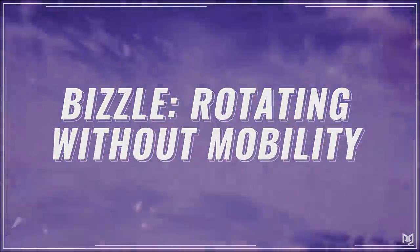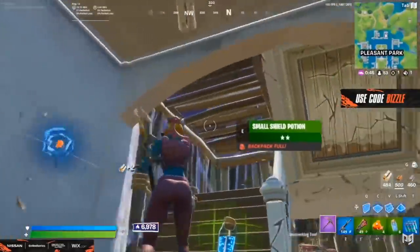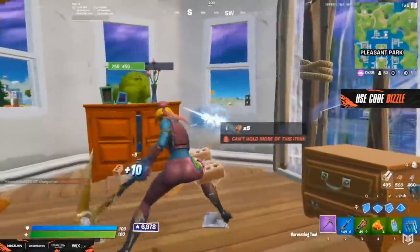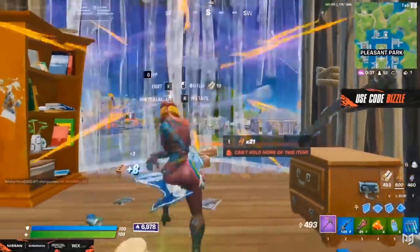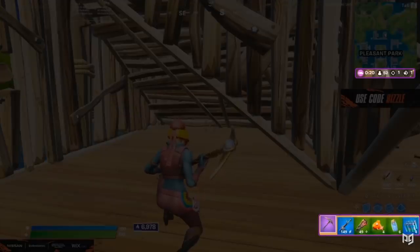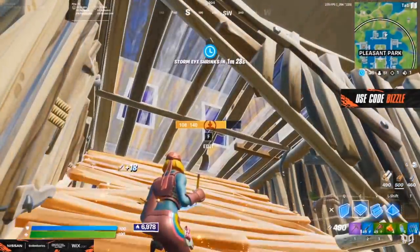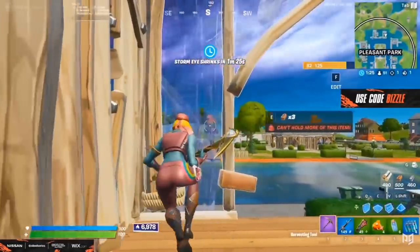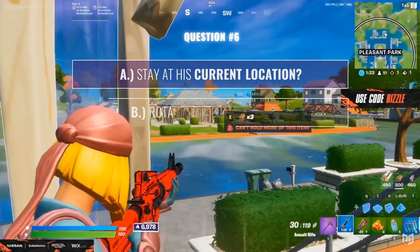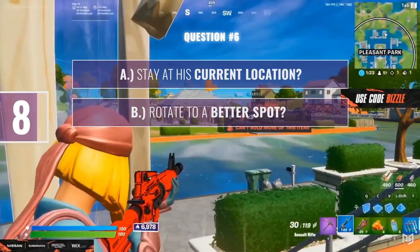Next up — game sense genius Faze Bizzle in a pretty stacked solo scrim. Typically you need some sort of rotation item to even think about placing top 10 in these matches. Unfortunately Bizzle doesn't have any, but he's a rotational mastermind who knows the right tricks. Bizzle's safe in the second zone with 52 players remaining, the storm's about to close, and his loadout consists of an AR, a shotgun, and a bunch of heals including floppers. When the third zone arrives Bizzle gets favored. He checks his surroundings, the coast looks clear — but he still has a decision to make: stay at his current location or rotate to a better spot?